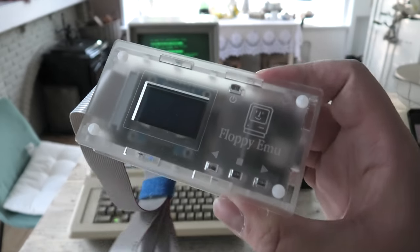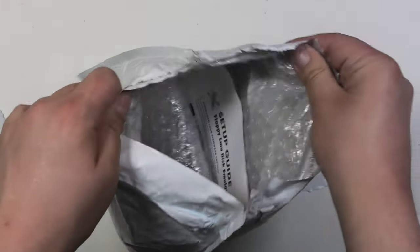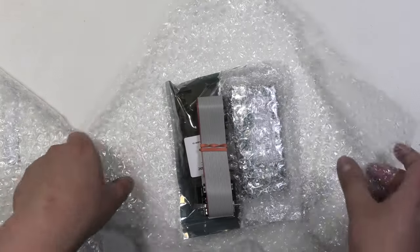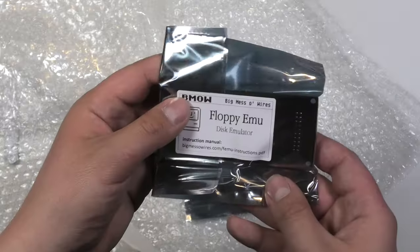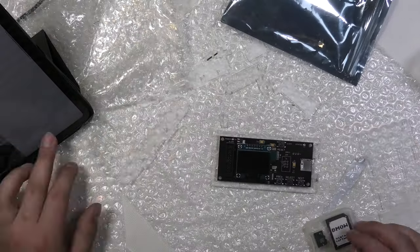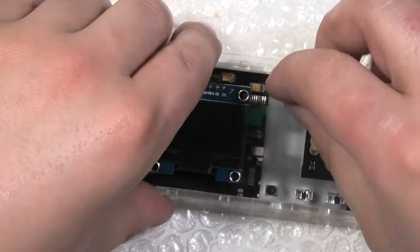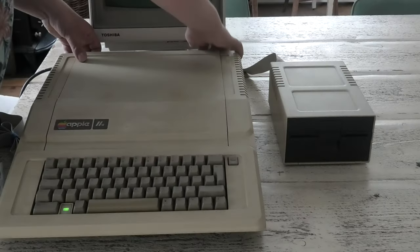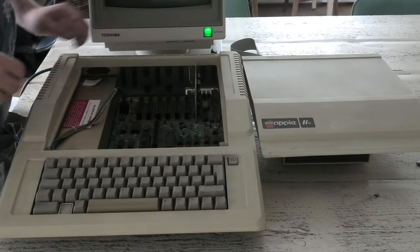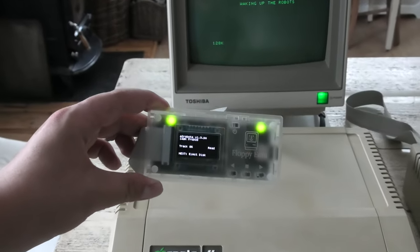I also got something very exciting to use with it. This is a floppy EMU — a bit of a difficult word. This device lets you emulate the drives of an Apple II and a whole bunch of other cool Apple machines like the Macintoshes. It came all the way from the States and I had to assemble the frosted ice acrylic case for it, which took me a couple of minutes. It's simple to install: you just open the Apple II, remove the connector from the disc drive and connect the floppy EMU to the floppy controller card. Then you turn on the computer and the floppy EMU will automatically start.